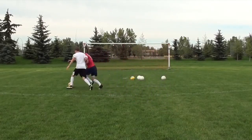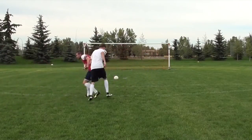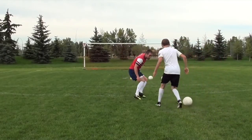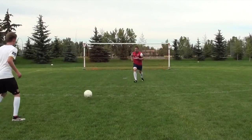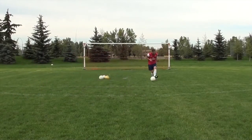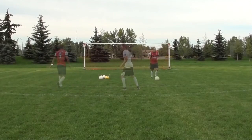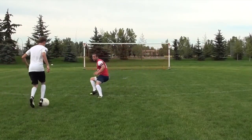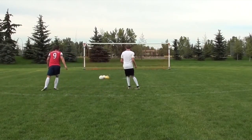Here you still want to get close — you don't want to give him too much space where he can get his head up and make a pass or take a shot — but you need to be more cautious. Get there, get low to the ground, and think about just staying in front of him. You don't necessarily have to make the tackle, but you need to stay in front of him. Move your feet quickly, be light on your toes, never be flat-footed or square. Approach on an angle to force him left or right, force a heavy touch, and at the right time go in and stick your tackle hard.